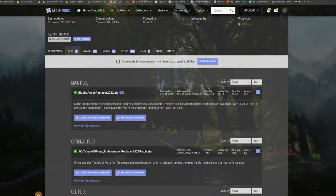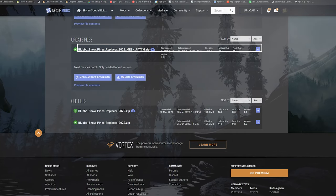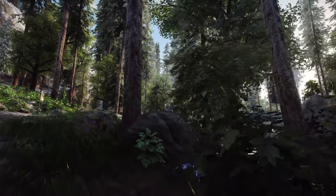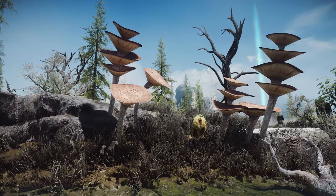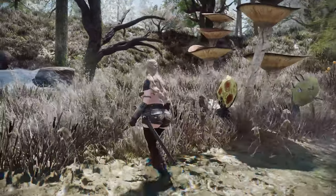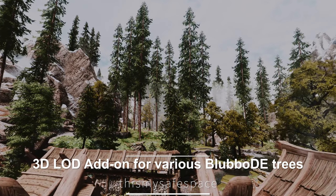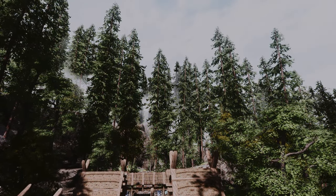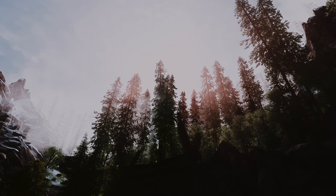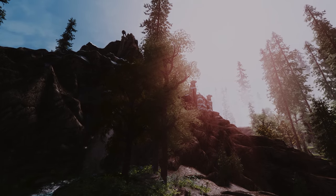I chose Blubbo Aspen Replacer 2022 version 1.2, along with Blubbo Snow Pine's Replacer 2022 version 1.1 with the Mesh Patch. Additionally, I selected Blubbo Pine's 2022 Replacer version 0.9, and Blubbo Reach Tree Replacer version 0.9. For the Morthal Swamp, I opted for the Detailed Landscapes Mushroom Trees in Morthal Swamp Brown version. Since none of these come with an ESP, they serve as a base for further tree mods with ESPs. Please download all three main files of the 3D LOD add-on for various Blubbo DE trees. I've been explaining tree guidelines with the aim of minimizing ESP and enhancing LOD, so feel free to add other trees alongside this guide if you feel there's a shortage.